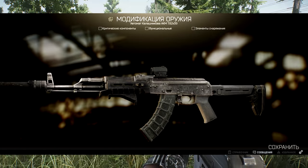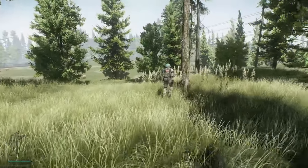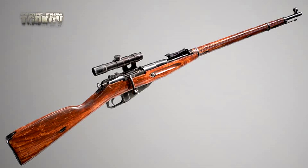Then we've got some new mods and attachments for the AKM. And finally we have the renders for the Mosin Nagant that will be added into the game. Now this isn't confirmed for 0.9 as far as I know right now, but these renders look really good so it can't be that far off. It just looks really, really nice.